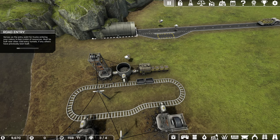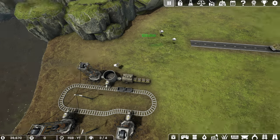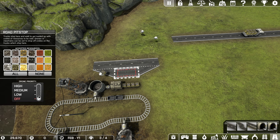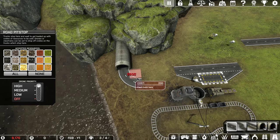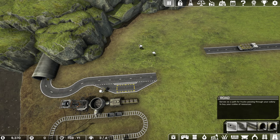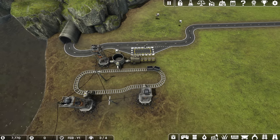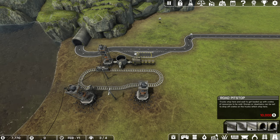The next bottleneck is the distance between the road and where I'm trying to sell the stuff. I'm going to redesign this system so that my drones are right next to the pit stop, allowing them to load a truck much more quickly. The distance between the unload station and the pit stop will be very close, which will allow me to export resources much faster once trucks arrive. Another thing you can do to add throughput is to add another pit stop.